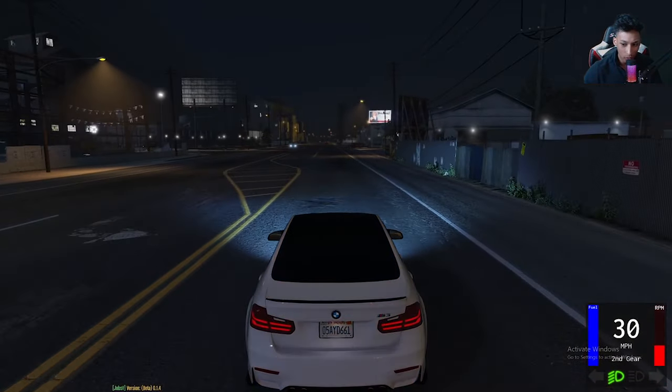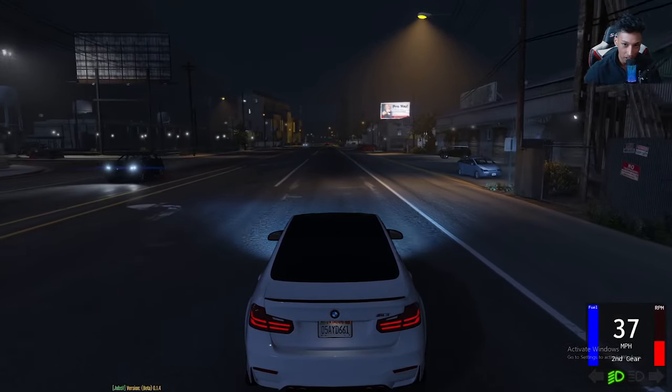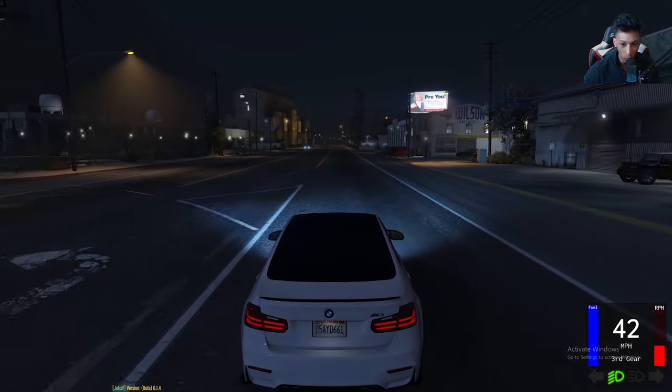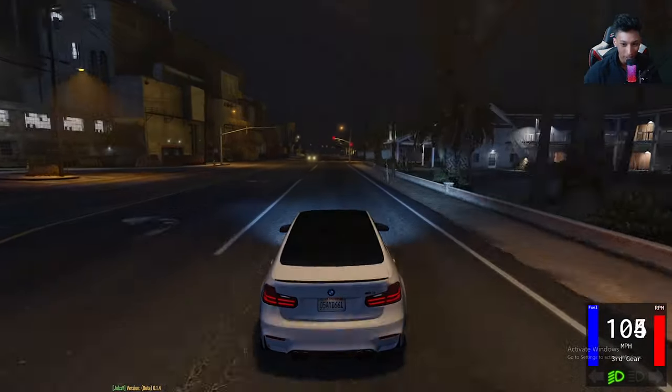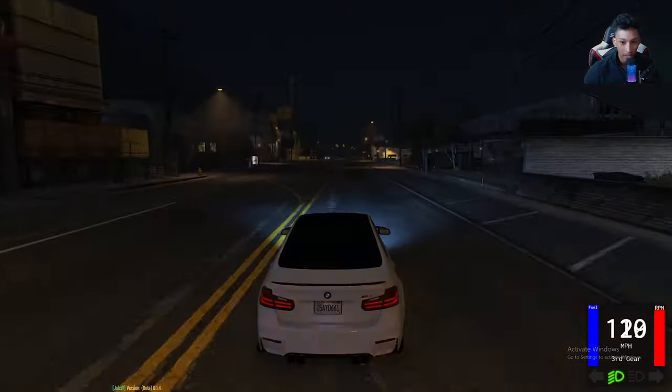If you want to go full speed, you need to double-tap. In my situation using a controller, you double-tap the right trigger and now I'm going full speed. So you don't always have to drive slow.